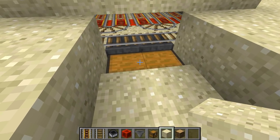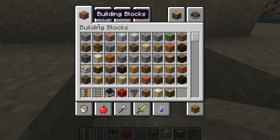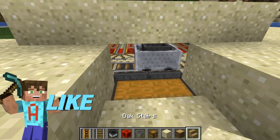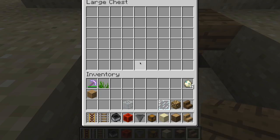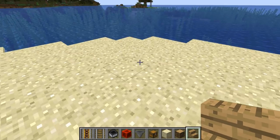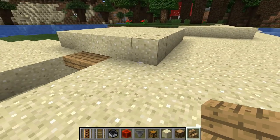You can access the chest perfectly well from here with no problems. If you wish to block it off, get yourself a set of steps — have them upside down on there and there. That blocks the gap off, but you can still access the chest without any bother. It's a little bit dark, and if you don't like the dark, get rid of those two blocks there as well. So that's quite simple — that's all we need for this part.